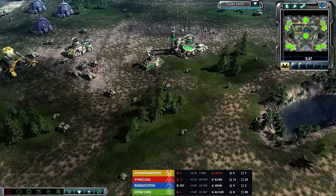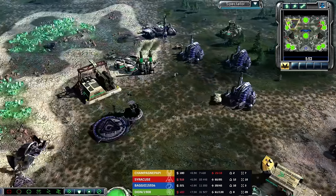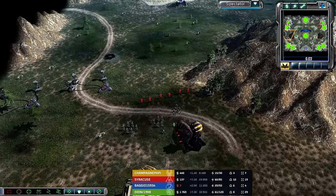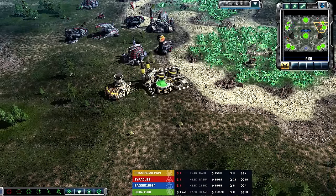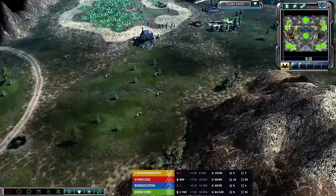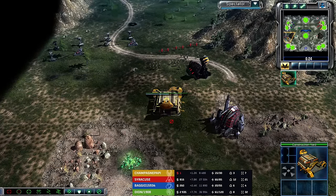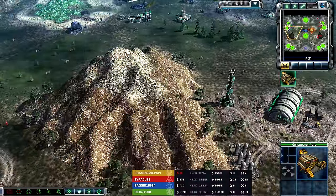Maybe now things can stabilize. Dion and Syracuse, the most normal of these four players, haven't had to do the evacuation or the old switcheroo. But now we're very close to a normal game despite being six minutes into it — very close to a normal game here on Forgotten Forest. The only thing missing is a War Factory to rebuild the MCV on the right side of the map. Champagne is obviously very low on income — he maybe got a Tib Spike earlier but it was taken away.